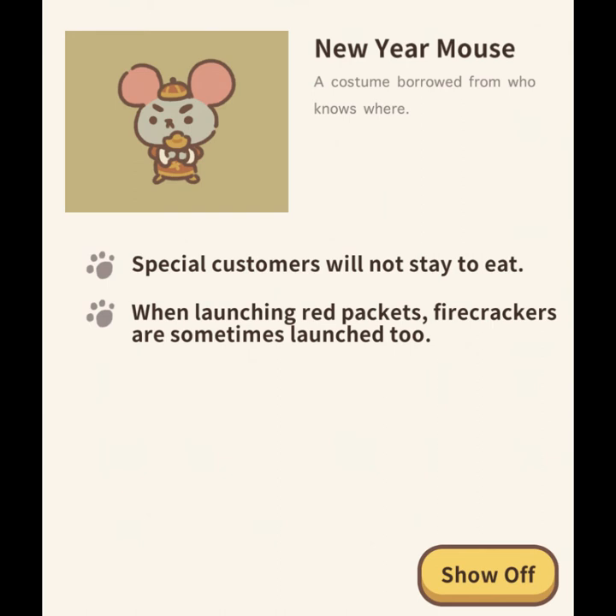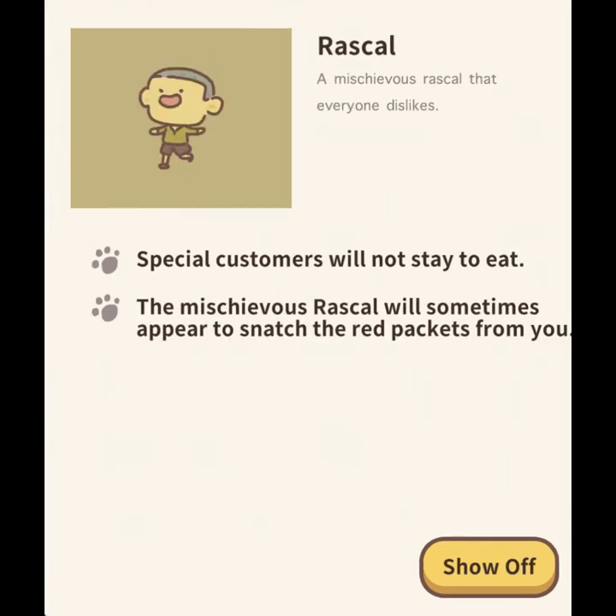Now we have the rascal. This little punk will run around your restaurant, kicking your employees, spitting in the food in your kitchen, and allegedly stealing the red packets. Once you are able to interact with him, you can either discipline — which just means to shoo him away — or you can challenge him, saying I bet I collected more cod from my red envelopes than you did. There's a chance you'll either have more or less, and if you exceed the rascal's quantity, you'll win a prize.